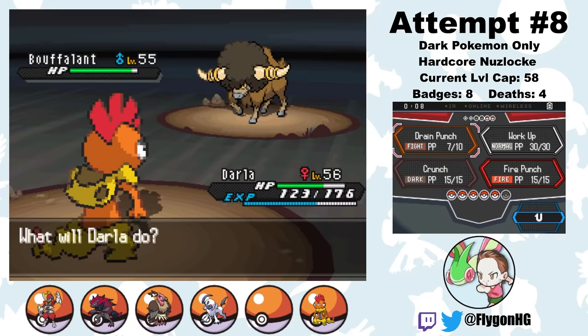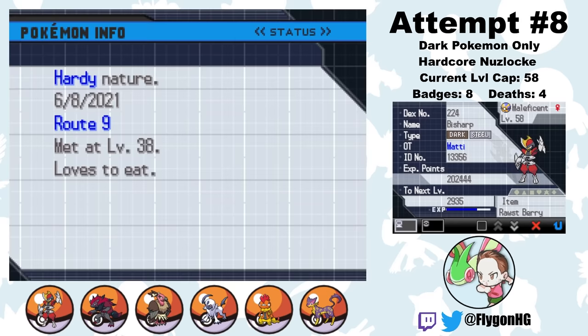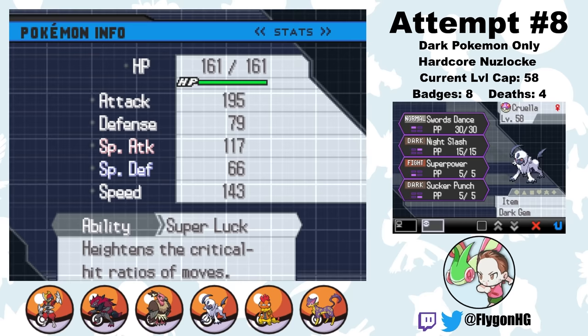The rest of Victory Road turns out okay. I did have to dodge a crit against my rival's Bouffalant, which was really scary, but despite all odds I'm able to make it to the Elite Four with a full team of six — leveled up to level 58. If I wipe here, there's no chance I'm doing this entire challenge again for a third time. So let's see if this team has what it takes.